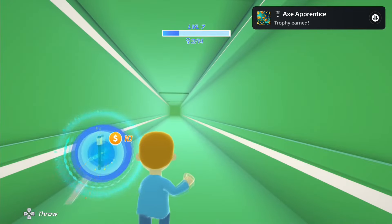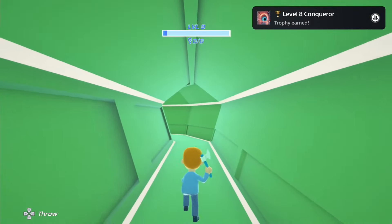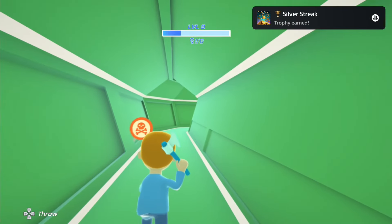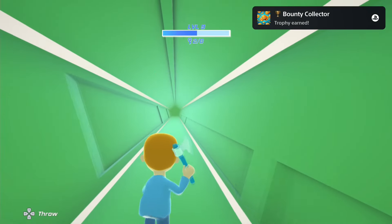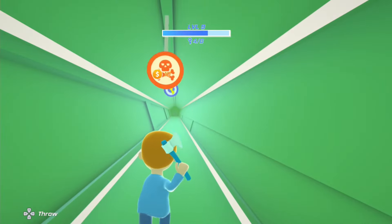Later in the game there are some golden targets — they will reward you with more coins. Trophy-wise it's super simple and straightforward: you just have to complete level 9 and earn a total of 1200 coins. I was able to get enough coins before completing level 9, but it's still possible to play one or two more levels to get enough coins if you don't hit enough targets after completing level 9.